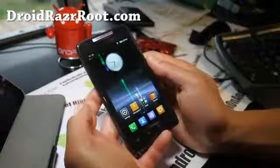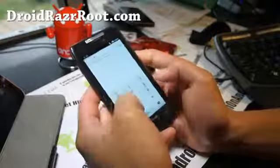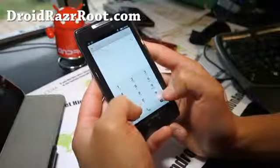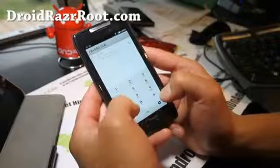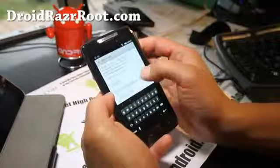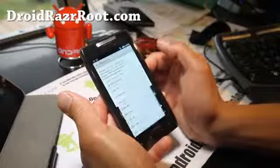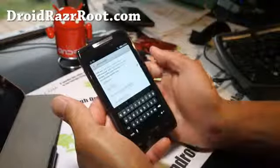One more thing to note: to get 4G and 3G after you install it, you'll have to dial *#*#4636#*#*. You'll get into a settings menu and you'll have to play around with it — go to GSM Only first.